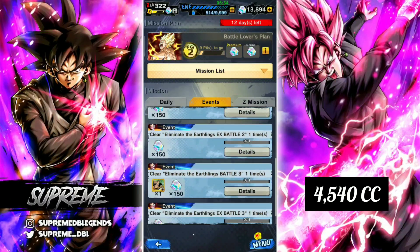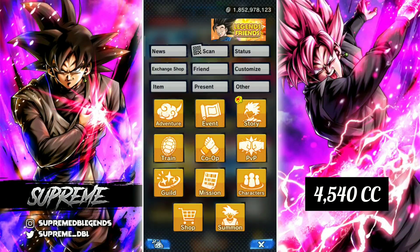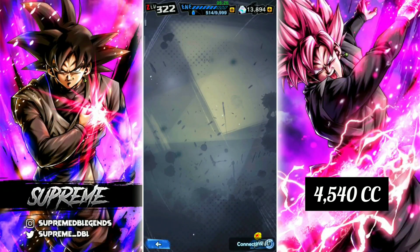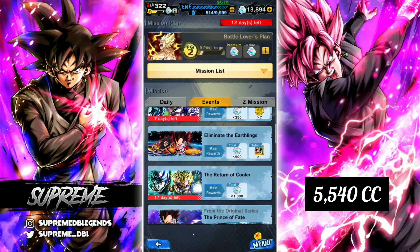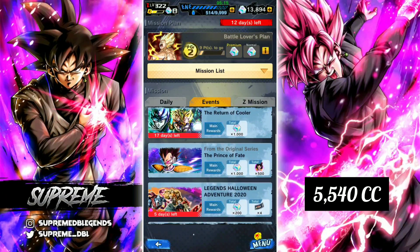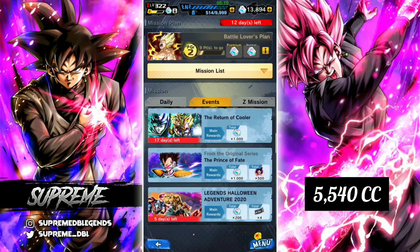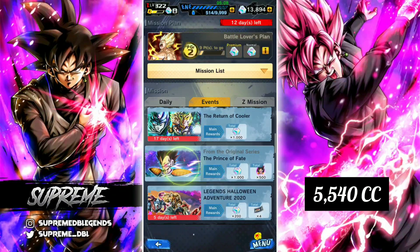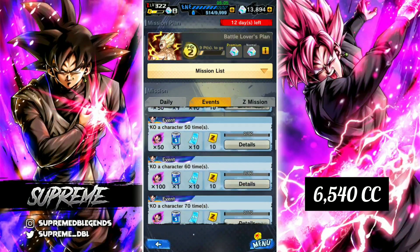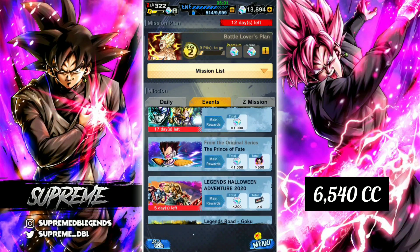This event I was talking about has 900 crystals available plus what you get from the actual event itself, so you'll end up getting over 1,000 crystals total — very good to see. Then the Return of Cooler event gives 1,000 crystals. The Prince of Fate event has 700 crystals from the event itself plus an extra 1,000 from missions, which is easy to do. Once you complete everything and get Vegeta to Zenkai 7, you'll have the full 1,000 crystals from missions.